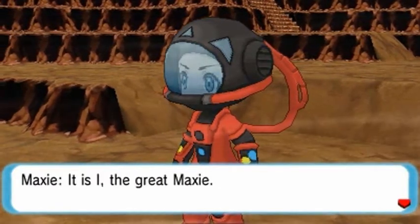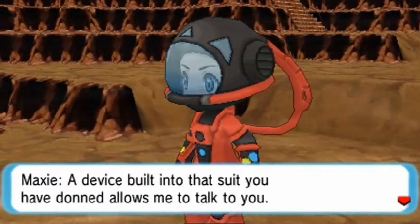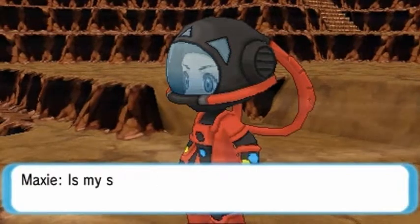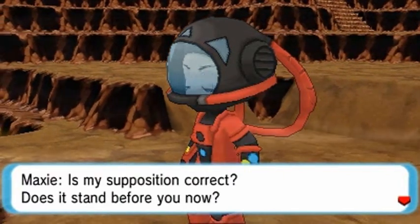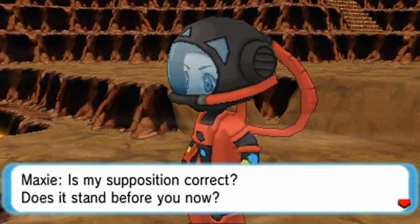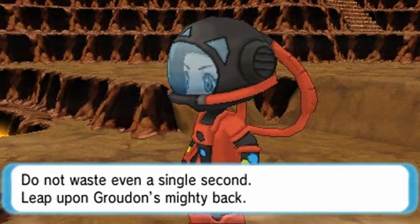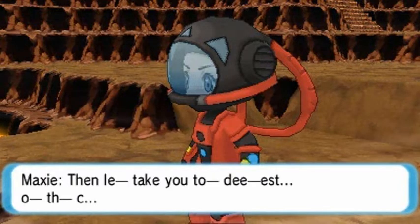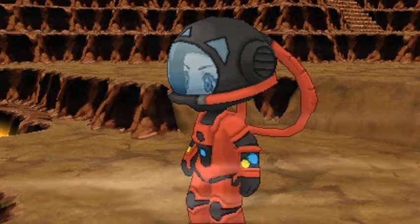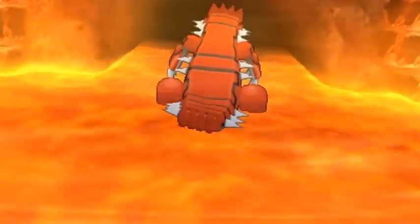'Do you read me? It is I, the great Maxi. A device built into the suit allows me to talk to you. We have received the readings from your suit — they suggest that Groudon has appeared. Does it stand before you now?' He says to not waste a single second — leap upon Groudon's mighty back. That's kind of scary. Let's go — getting onto Groudon's back.